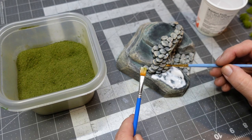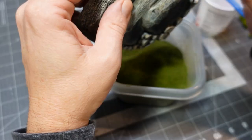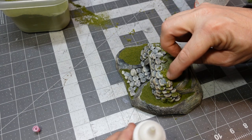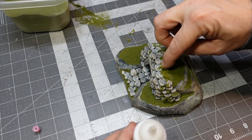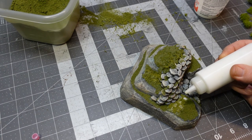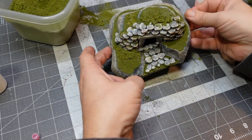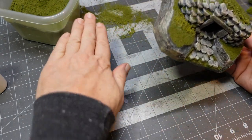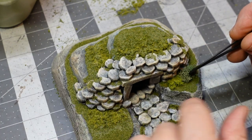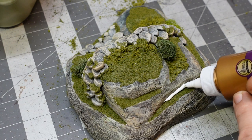Painting in some watered-down PVA glue and sprinkling on flocking to create grassy, mossy areas — just tuck that in and tap it off. I also apply some coarse turf using very watered-down PVA, then soak it through. Once it dries the glue goes clear — I just wanted some thicker, rougher areas. You can go over the coarse turf with a little fine flocking to tie it all in. What a mess! Now let's tuck in some bushes — using a couple of different colors of preserved lichen and coarse flocking.